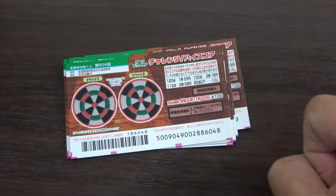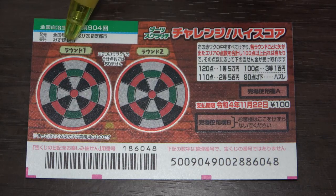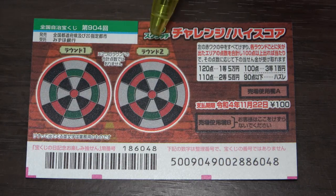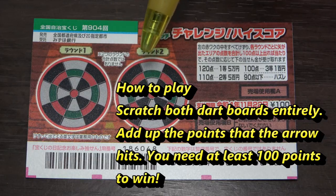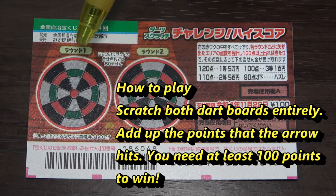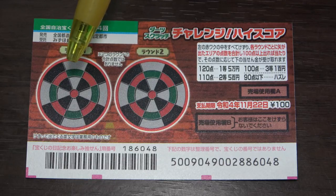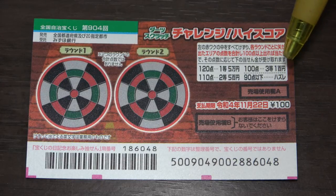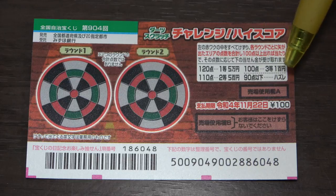This is how to play. You have two dart boards — this says Round One and Round Two. You're going to scratch both dart boards entirely and you'll see an arrow. The arrow should have a value. If the total values add up to at least 100, you win. More than 100 points wins you more.